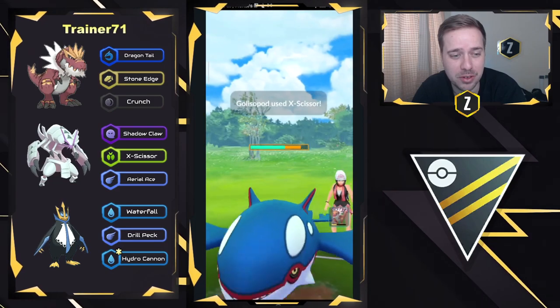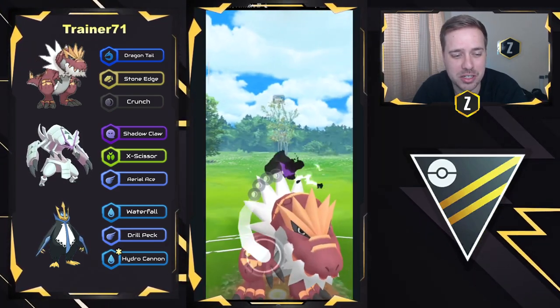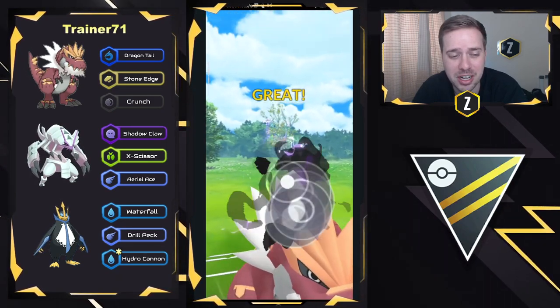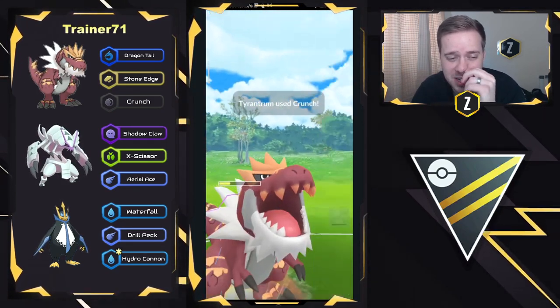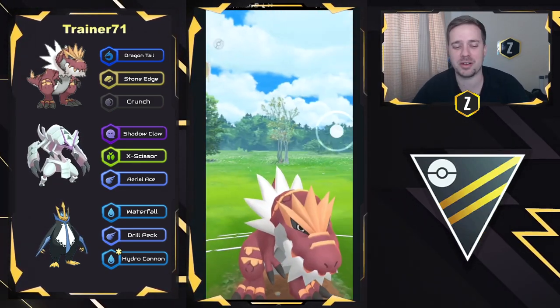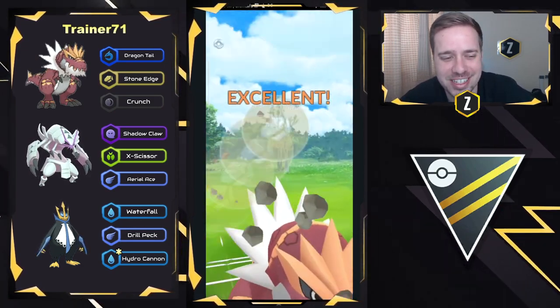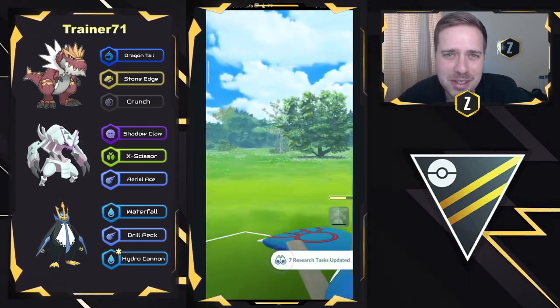Usually Kyogres are only seen in the Master League, but in this Weather Cup for Ultra League, anything really goes. They're going to come in with Tyrantrum and go for as many Crunches as possible, and Kyogre might just be able to take this one. If they get a shield — which they do — they could go for Stone Edge. Tyrantrum is going to show who's the best dinosaur here. Maybe Kyogre is an underwater dinosaur — you guys let me know — but good game.